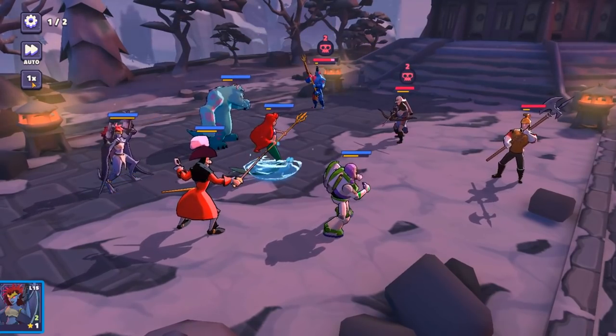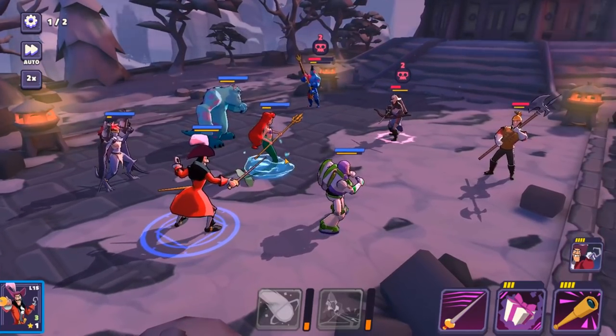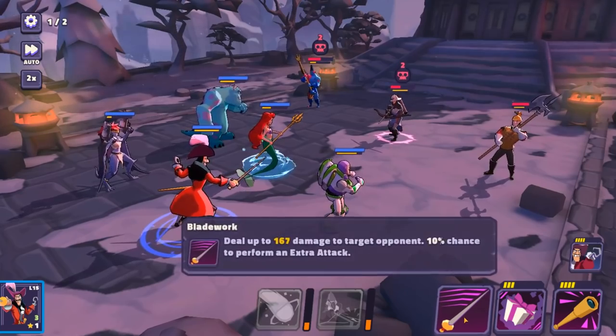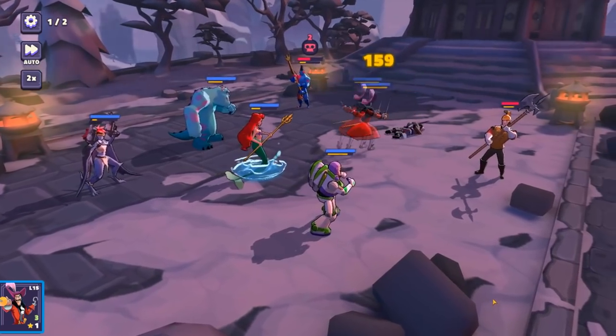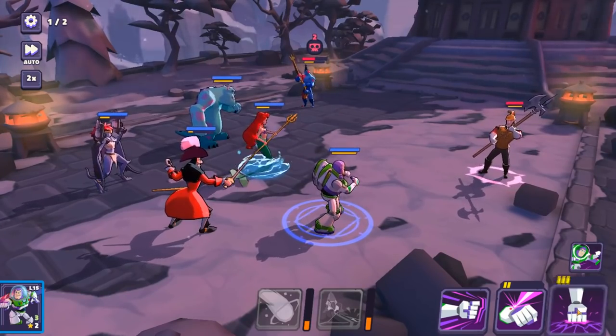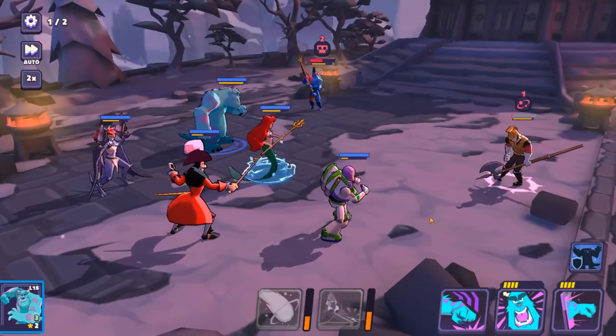Here we are in combat. Let's turn off autoplay and put it on times two speed. Graphically, I wish it could look a little better — it could definitely look a little better, but it doesn't look bad. When you see close-ups of the characters, you really kind of see, ah, come on game. But overall I still like it. Pretty straightforward when it comes to combat — it's your standard turn-based JRPG style. You're going to have basic attacks, certain abilities that have additional effects, like this ability right here has a stun component. If you've played RPGs before, you know what to expect.